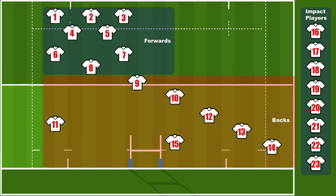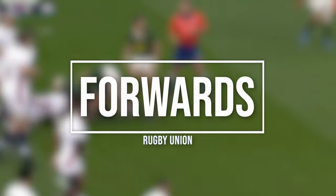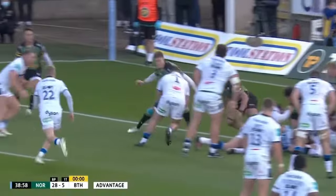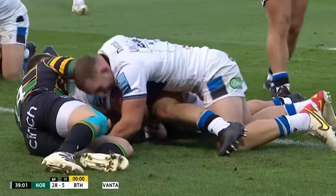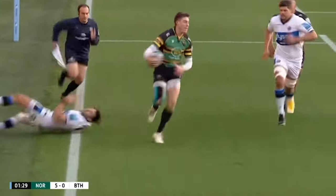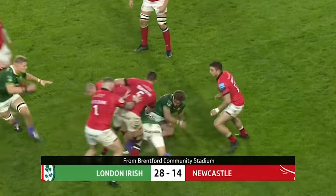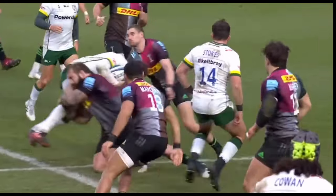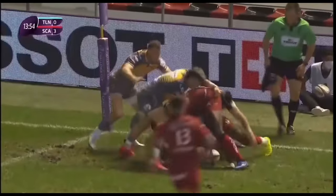There are 15 players on the field divided into two categories: forwards and backs. There are eight forwards and they need to be big, strong and powerful. They need to beat their opponents in a scrum, run through tackles to gain territory, and create gaps in the opponent's defensive line. They also need to protect the ball in a ruck, and on the defensive side use their strength to tackle opponents and compete in counter rucking to win possession.